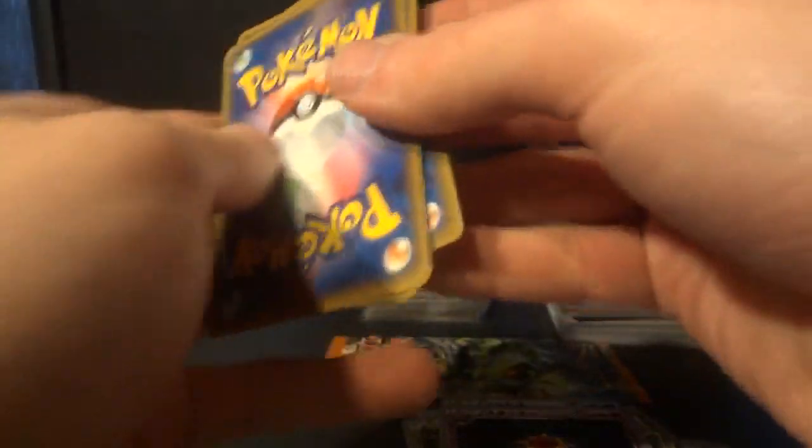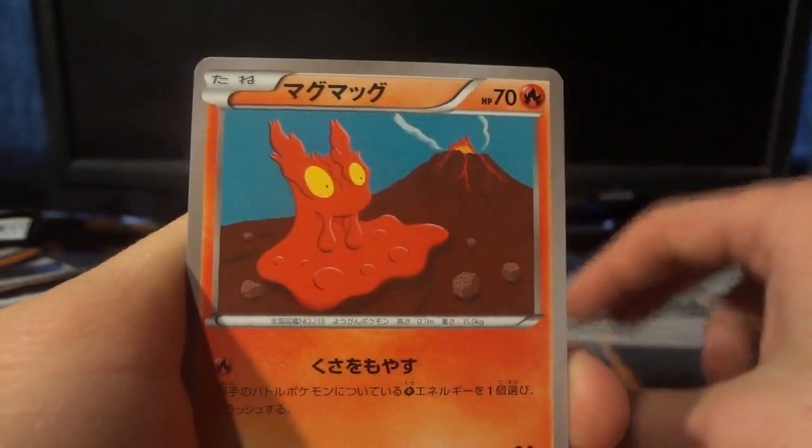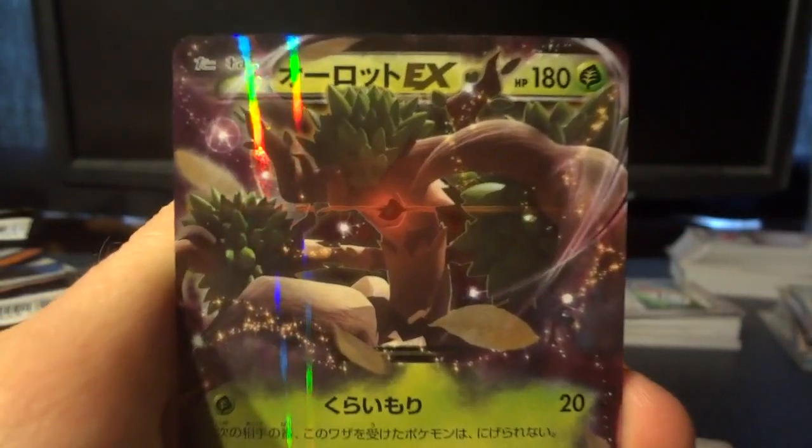Sorry guys, this is obviously going to go over five minutes by a little bit. Another Repeat Ball — no pun intended. Slugma, Electrike, Ancient Trait Beedrill, and a Trevenant EX — good stuff, fancy EX pull there.